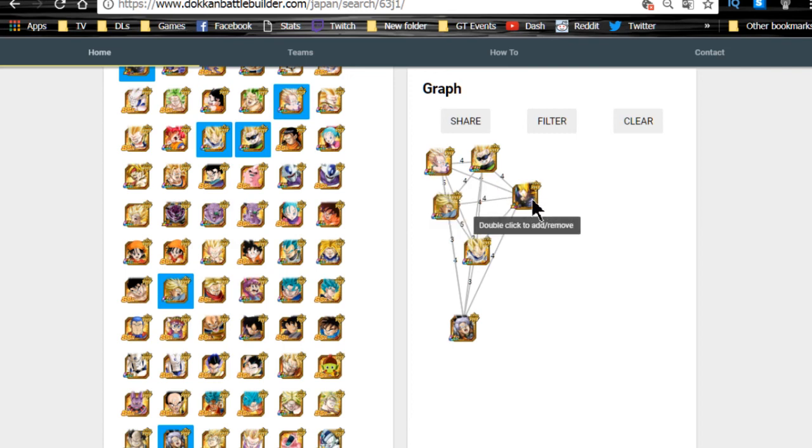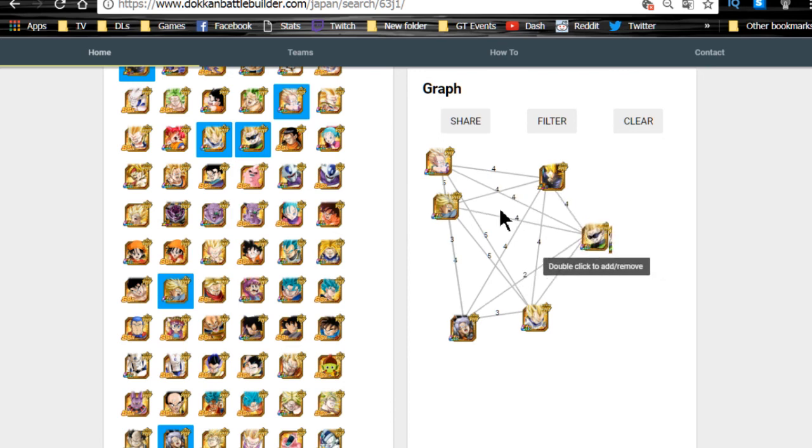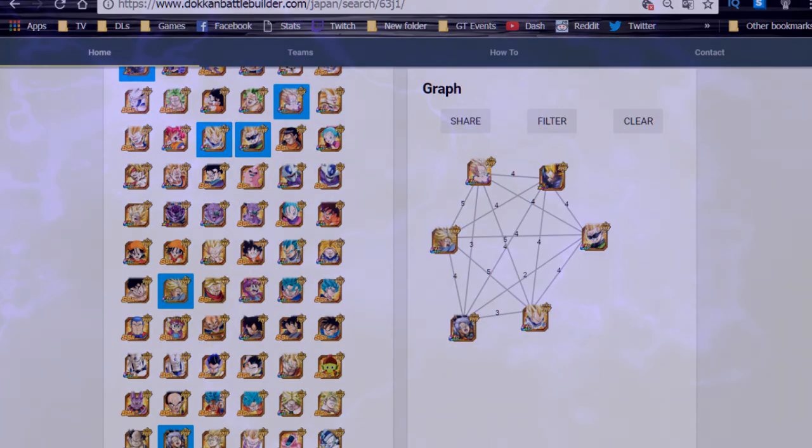LR Trunks is a really good unit overall. Based on Reddit posts, he and LR Gohan are probably the top two LRs - not necessarily in terms of damage output, though he does hit hard with an inherent critical ability. For a legendary rare he's not broken, but I'd say he's on equivalent par with a Dokkan Exclusive character. Thanks for joining me - I hope that was helpful and informative. Hit the sub button if you're new and I'll catch you guys in the next video.